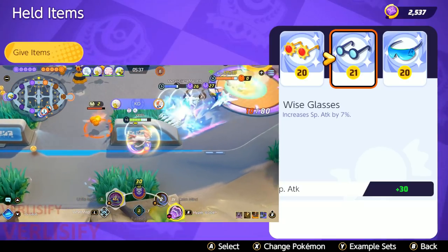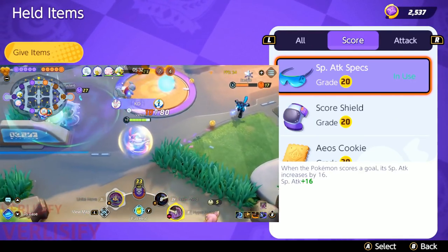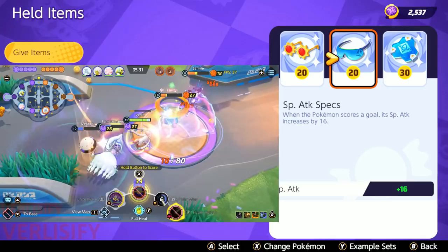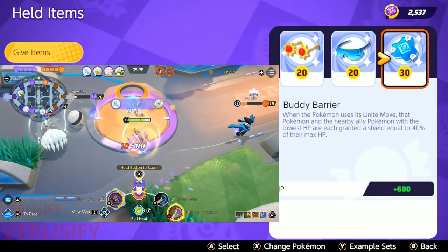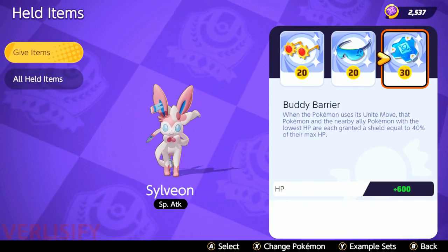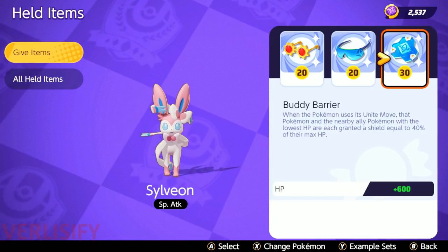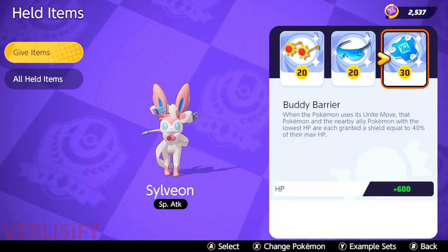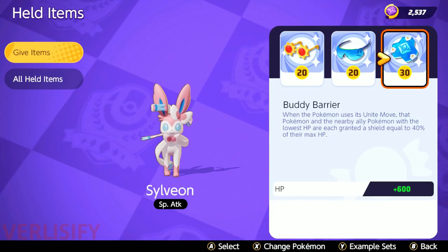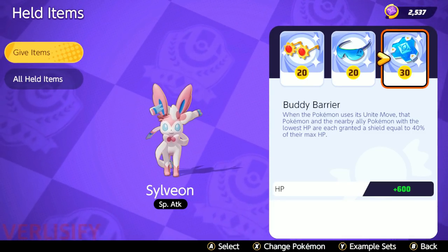There is an inescapable rule in Pokemon Unite: until the nerf, Buddy Barrier is king. But the thing is, the Buddy Barrier isn't for you — your Unite move is so strong that you don't even need Buddy Barrier to survive in fights. The Buddy Barrier is to give a shield to a dive buddy or save them when something goes crazy in a teamfight, and then allows you to have a friend while you're one-shotting the enemy team.